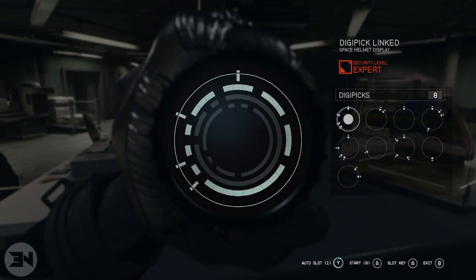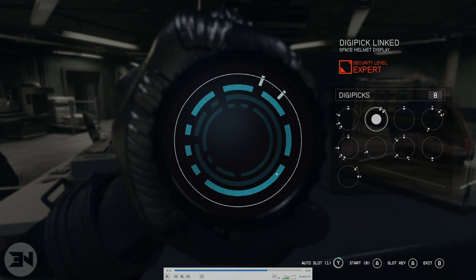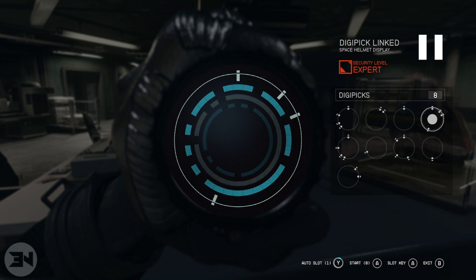Right here I am lock picking a helmet case. As you can see, the first digipick I'm using doesn't fit, but when I switch to the second one with these two little lines, everything lights up blue. That means this digipick can be used for any of these levels - because it's blue, even though it's grayed out, it will fit into any of them. Going through further, you can see another pick fits on the outside but doesn't fit the middle level, so something else will have to handle that.